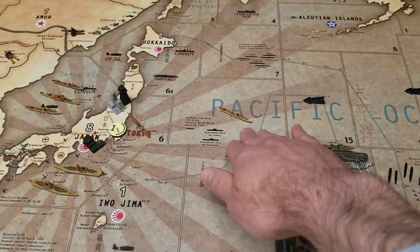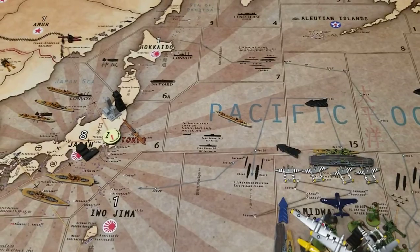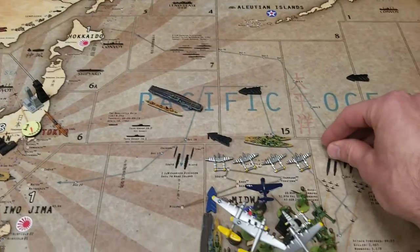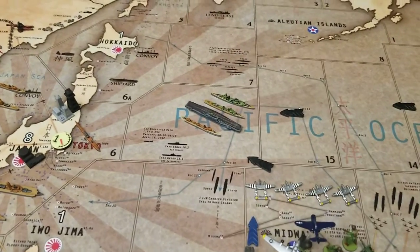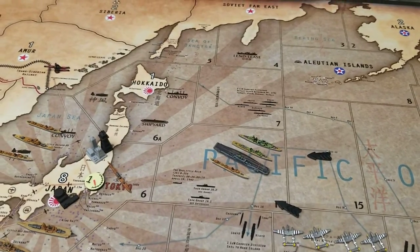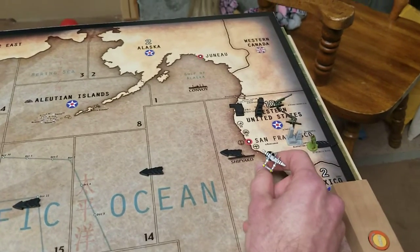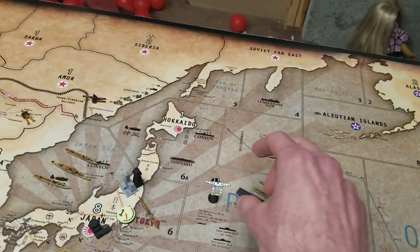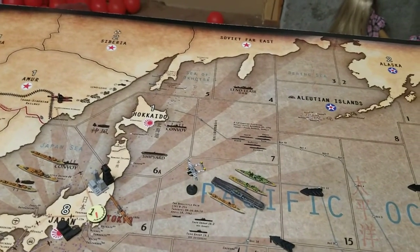The opponent put a destroyer as a blocker in sea zone 16. We need to clear that naval blockade, sending in three ships from sea zone 25: a carrier, a destroyer, and a cruiser. We're also sending a fighter from Western US — one through five — who, assuming he survives, will land on that carrier.